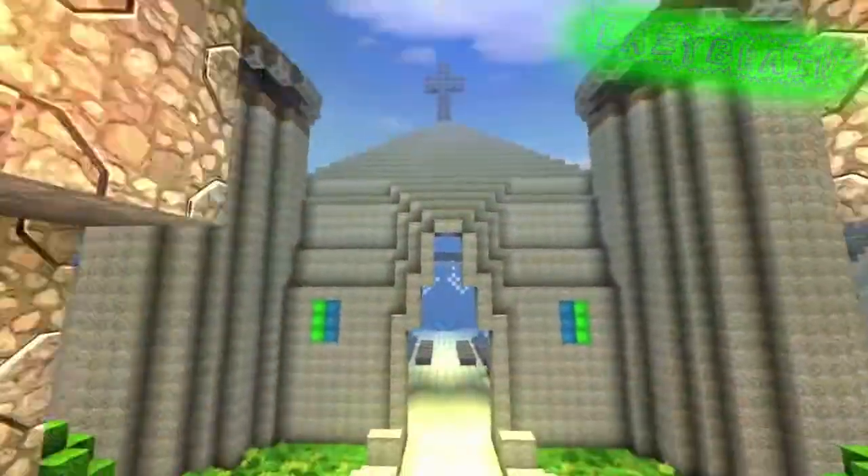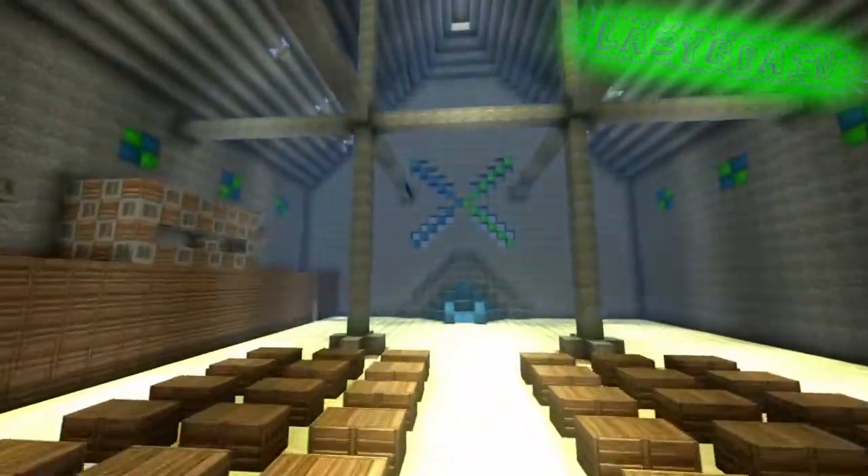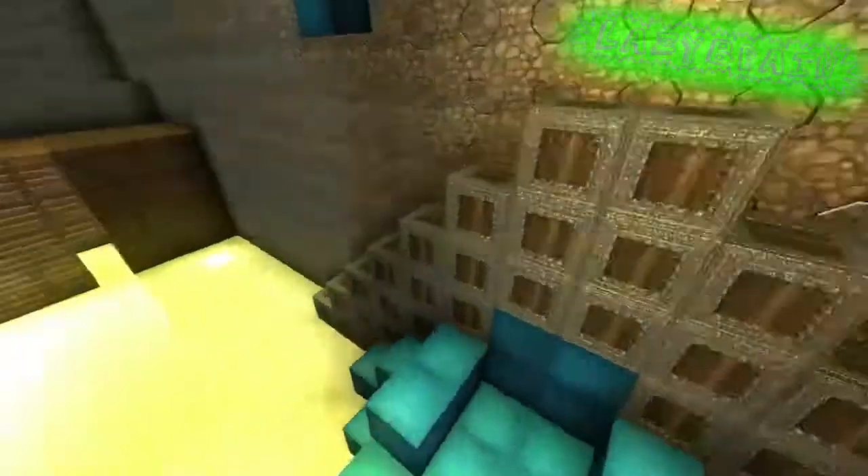Next up we move on to a creation I made myself, AKA Lazy Brain. It's a big church inside of a castle — it has castle walls around it. It took me quite a long time and has over nine thousand blocks. This is the main room here.